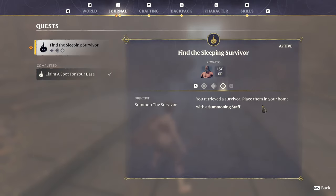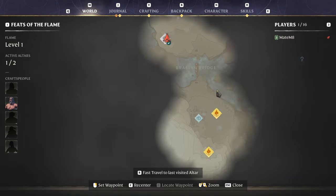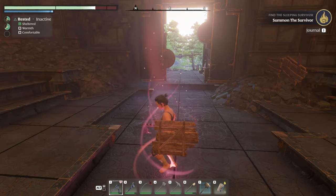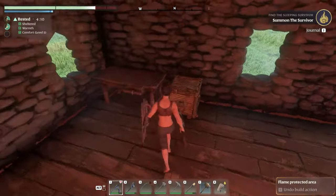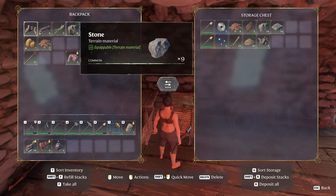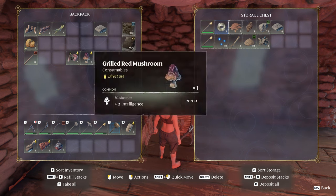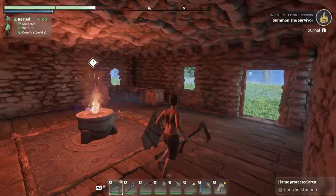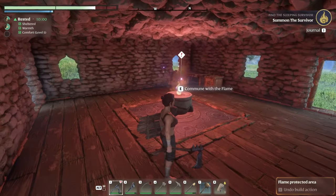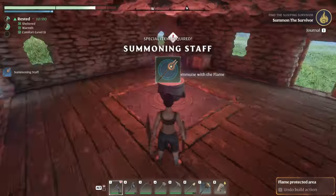So you retrieved the survivor — place them in your home with the summoning stuff. Alright. You can fast travel by opening the map. So now I can just fast travel to my home like this. We will end this episode soon, guys — it's more than half an hour now. So what I'm gonna do now — I will just summon this survivor and then I'm gonna finish this video. Maybe leave a few more items here, and that's gonna be it from this episode, guys.